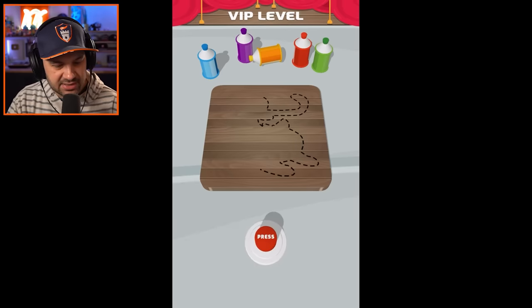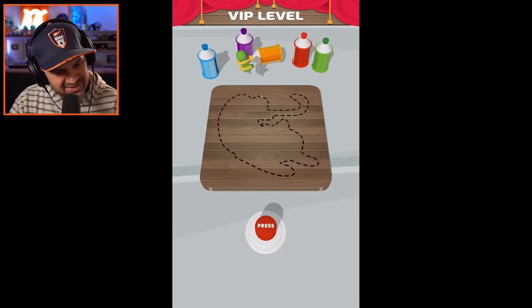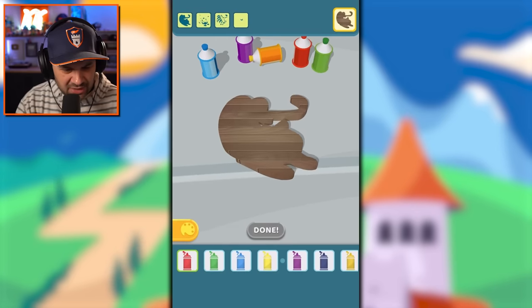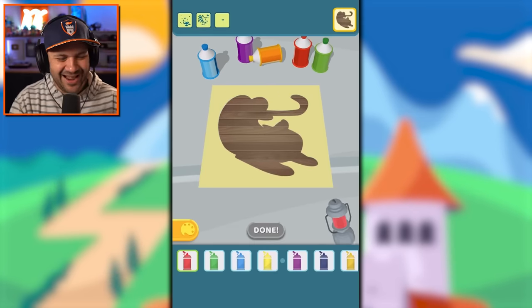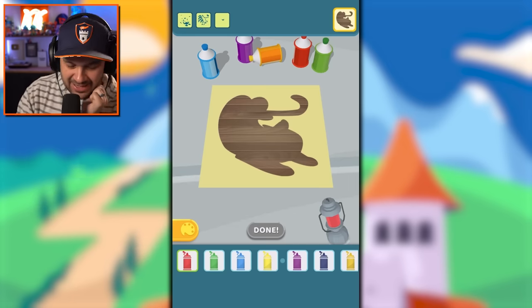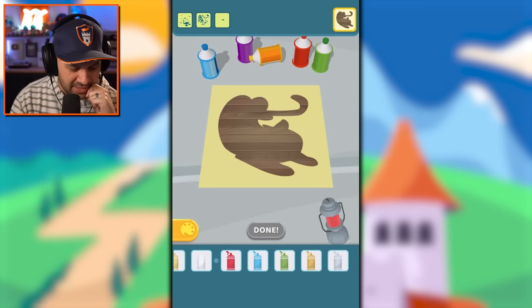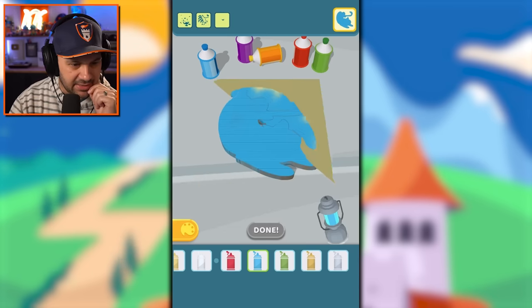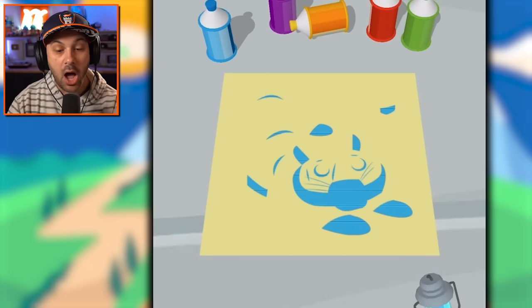Look at this — it's literally a piece of wood and you can turn it into something super sick. What is this? It's like some kind of creature with a really long nose. Let's just pick a color — let's go light blue, lovely.